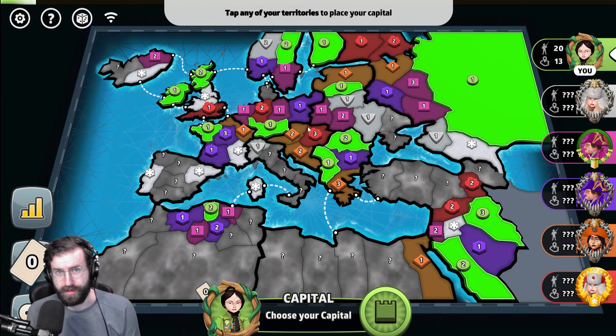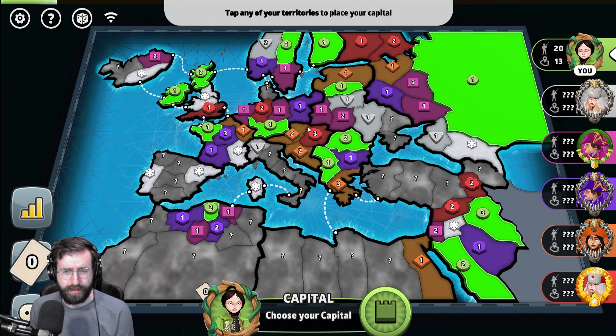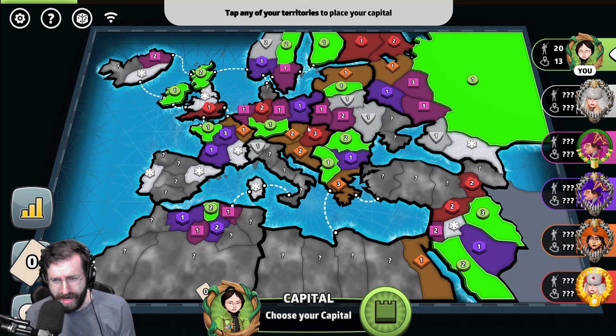Welcome back, everybody. I am C-Money, a Grandmaster Level Ritz Global Domination player, and today we're playing Progressive Capitals on the Europe Advanced Map.